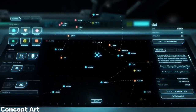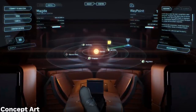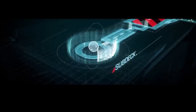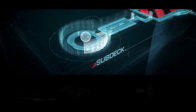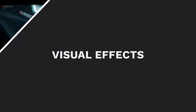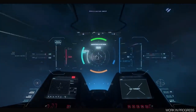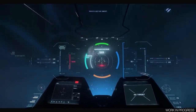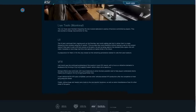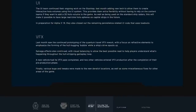The UI team continued their year-plus-long push on the new star map, adding interactive holo volumes to the UI system — very sci-fi. These will be applied to ship radars and large holospheres on ships like the Idris or 890 Jump. It seems they want this in a very good place before showing it publicly. The rework of the quantum travel system continued with a focus on refractive elements that will emphasize the forming of the quantum bubble that wraps your ship as you spool up your drive. A few new unannounced vehicles received VFX work, and some tweaks were made to visuals and new locations.